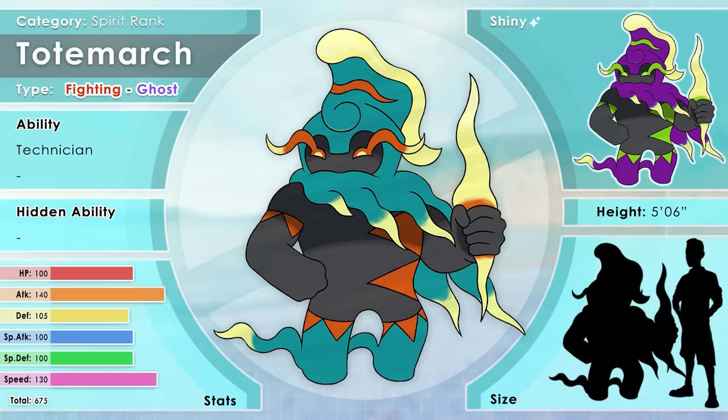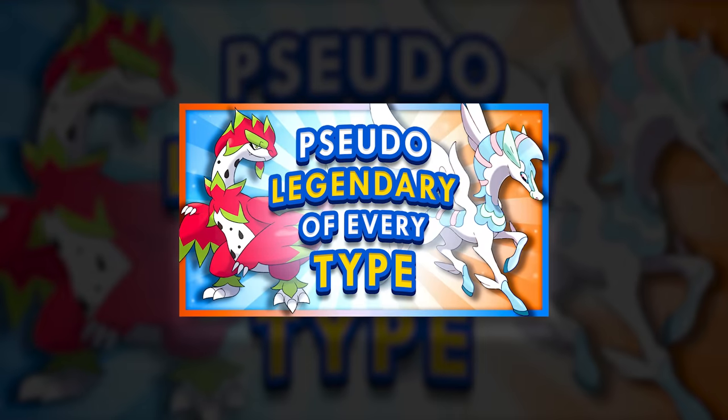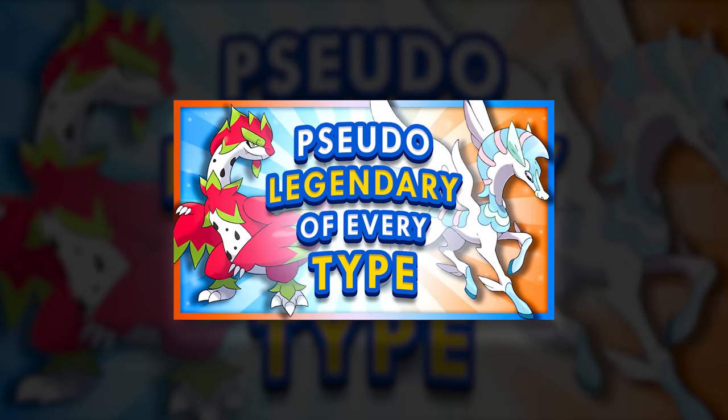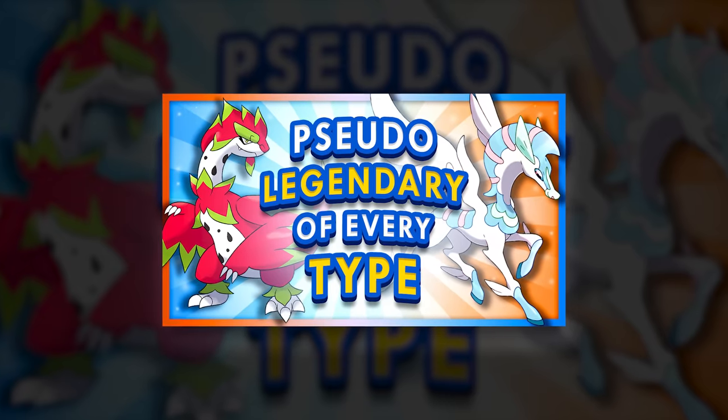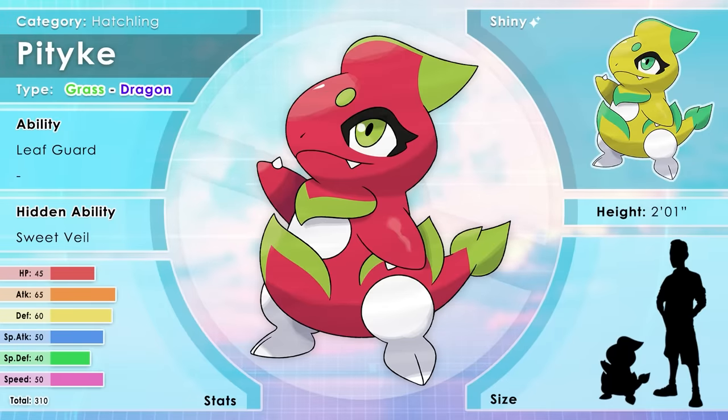Next is a video where I showcased pseudo-legendary Fakemon created online, and then made two pseudo-legendary lines of my own for my future region — a very important video to check out fully. Pityke, the Hatchling Pokémon. Pityke are friendly and brave. Their tough leaf scales protect their aromatic center — the flesh of a Pityke smells incredibly sweet. This aroma attracts predators, but due to its amiable disposition, Pityke is always accompanied by friends who can help it fight back. It does not have any seeds to fire, so Pityke quickly learns how to fight at close range using its sharp leaves and fangs. It has the abilities Leaf Guard and Sweet Veil. This line's shiny is based on the other varieties of dragon fruit.